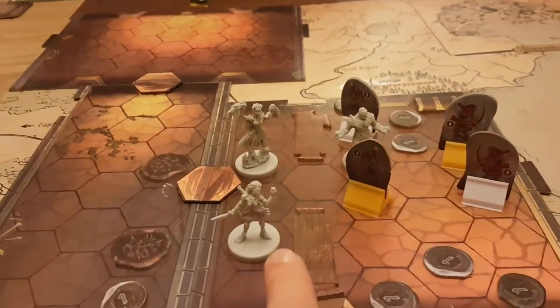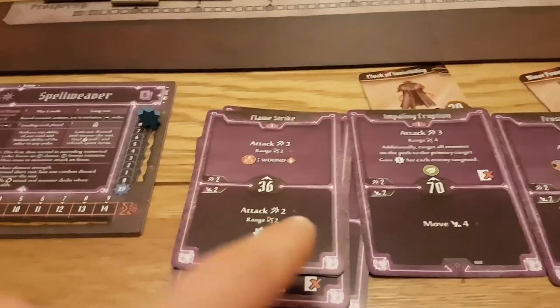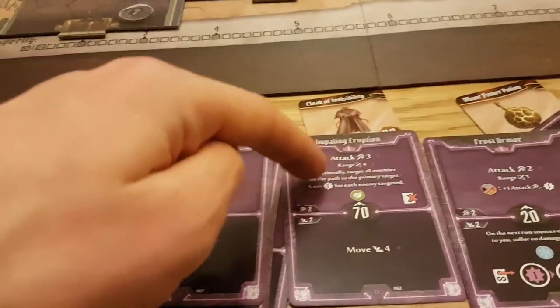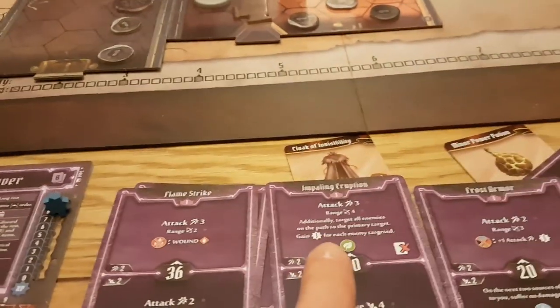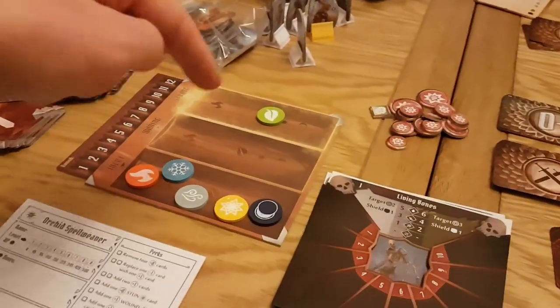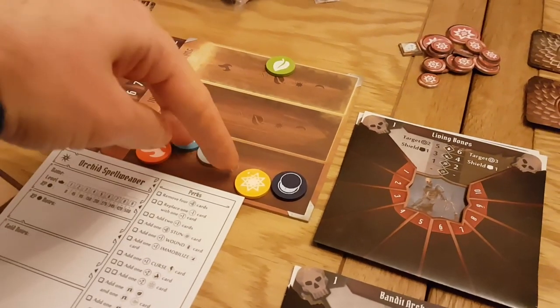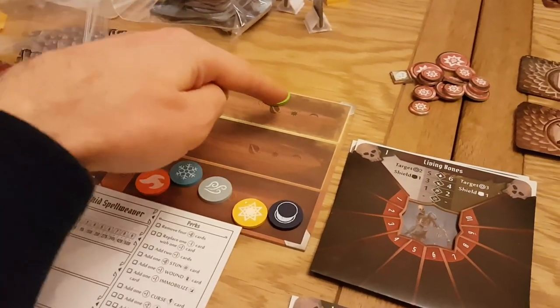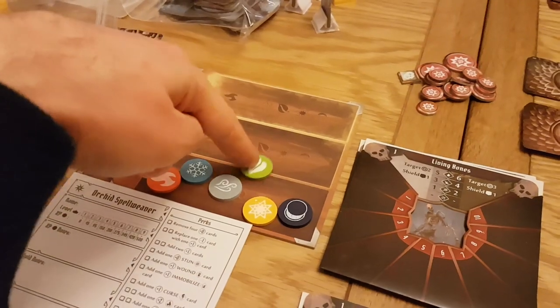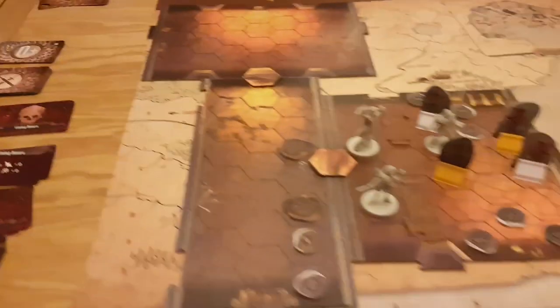All the baddies are done with standees, but the heroes get nice miniatures, which are well done. You pick your two cards, you execute them — some of them will let you move, some of them will let you attack. I was a spell weaver, so I get to fire fireballs at creatures and things. There's a nice system where there's an element tracker — when you cast a spell with a leaf element, it goes up to the top, which means leaf power is available and anyone can use it. It gradually ticks down each round until it's gone, but while it's active it can supercharge other spells or abilities that people have.